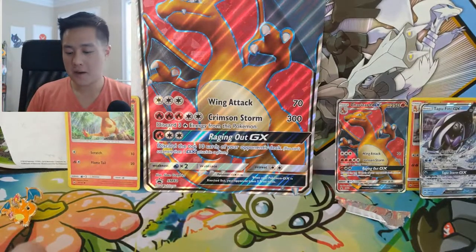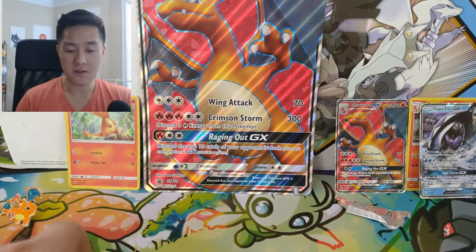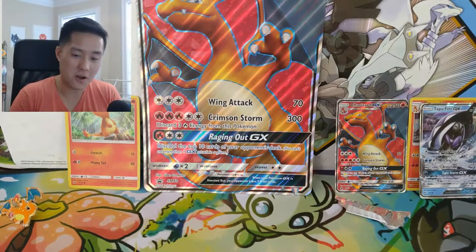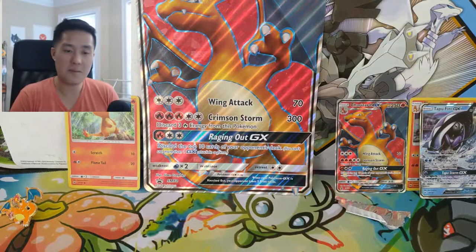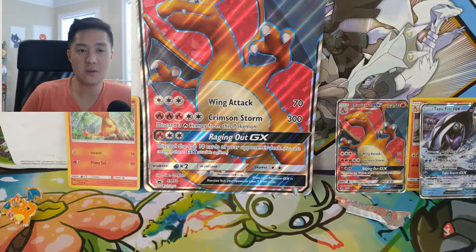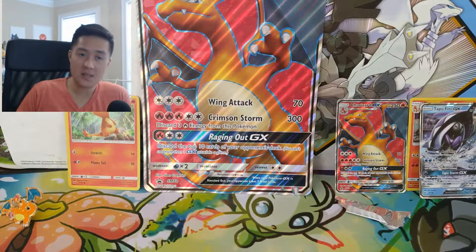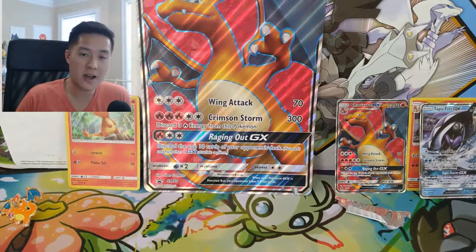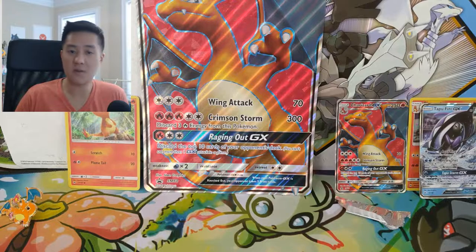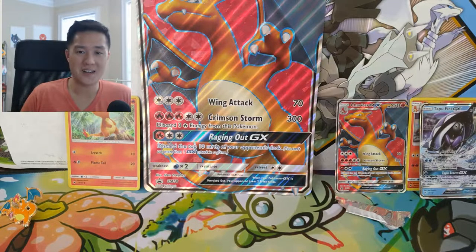Overall, not that great, however we did get one hit in that Tapu Fini GX, and the promos are a hit - especially getting a full art Charizard, which is very awesome. Still happy with this opening. As always, if you want to support the channel you can hit that like button down below. If you're not subscribed already, please hit that subscribe button to get notified for all future videos. Thanks for all the support guys - I'm Wanted Turtle and I'll catch you guys next time, peace.